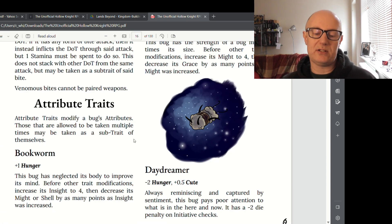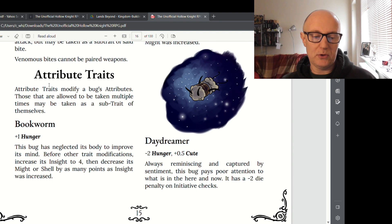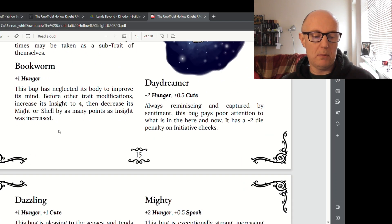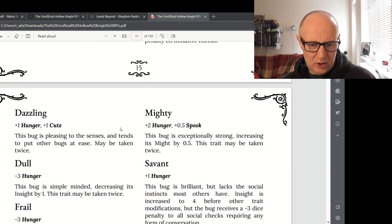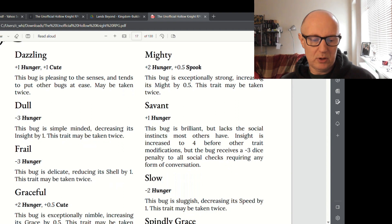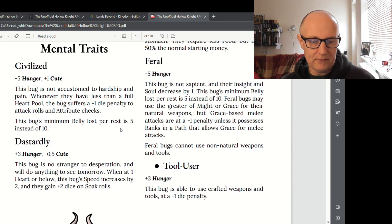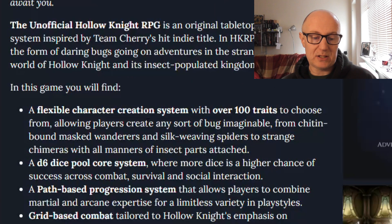You don't have to spend all your traits at the beginning if you don't want to. Attribute traits are modifier bugs that can be taken multiple times as a sub-trait of themselves. For example, Bookworm gives plus one to hunger, and Daydreamer gives minus two to hunger. As you can see, there are plenty of choices — actually over a hundred traits — which means you can make quite a lot of different characters, which is a good thing.